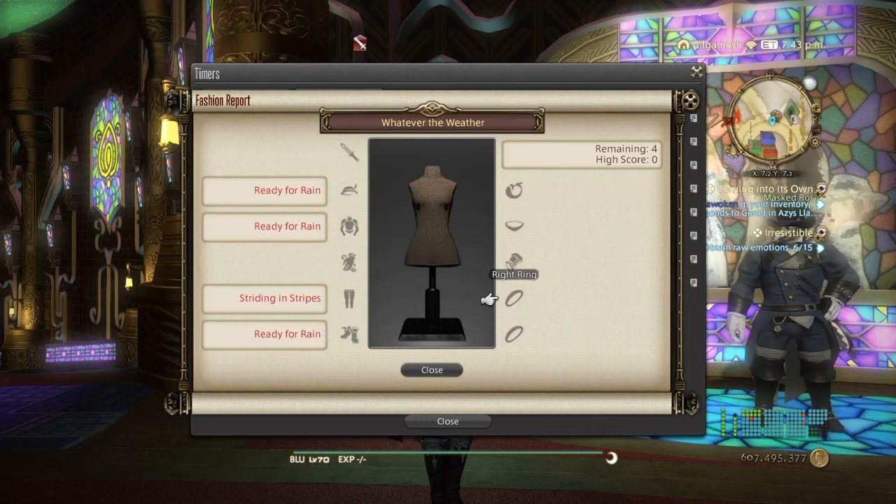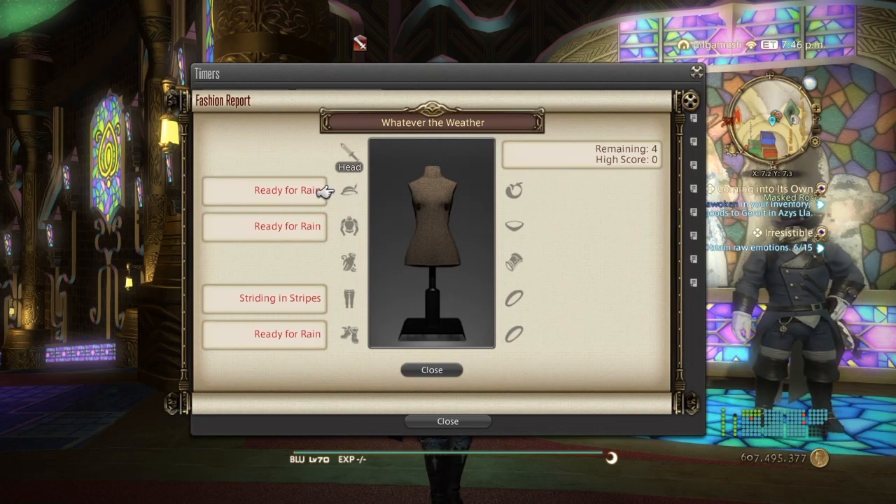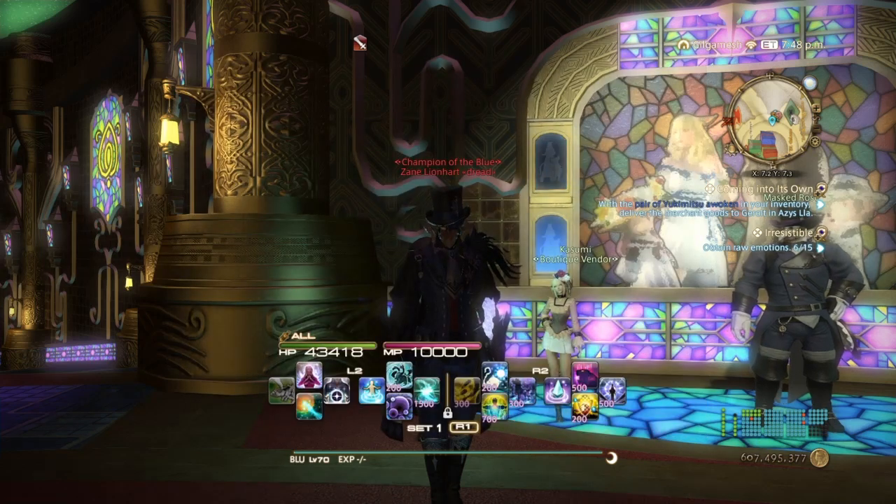You don't really need to get all of the left-side gear to get 80. Sometimes you need two out of three, or maybe three out of four — it all depends on what pieces of gear you are using. That's if you're trying to get the MGP. If you're just going for the gil, sell the items or sell the dye.